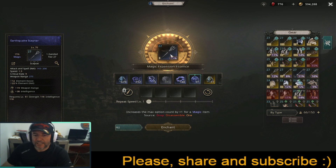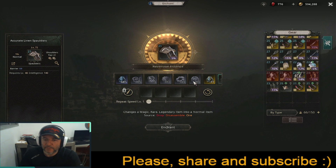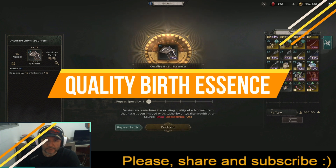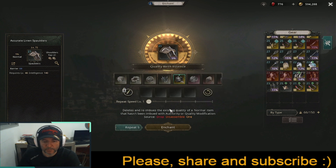Now let's get back to the video and understand how to use all these essences so we can craft great items. Let's start with this Spaulders here. The first thing I want to show you is this essence — it's the Quality Birth Essence and it increases the quality of an item. It has to be a normal item.